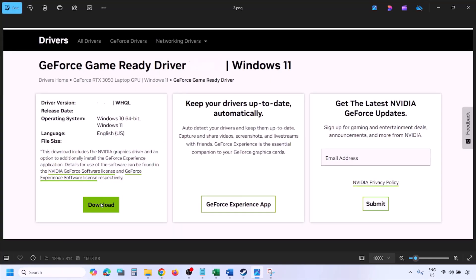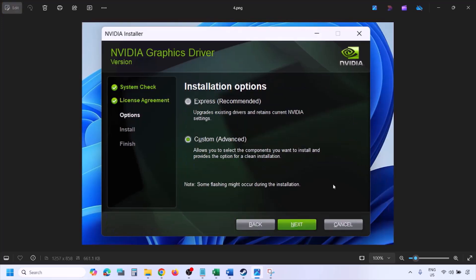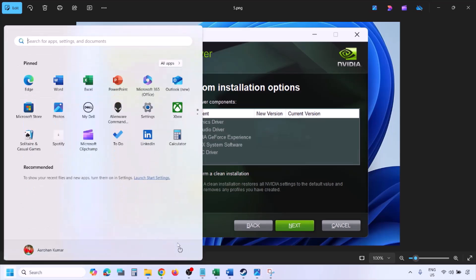Once the download is complete, run the exe file. You will see a screen — click Agree and Continue. Select the Custom option (by default Express is selected), then click Next. On the next screen, put a check on the box that says Perform a Clean Installation. Click Next and let the installation complete. Once done, restart your computer and launch the game. For AMD card users, first uninstall the current graphics driver, restart your computer, then go to the AMD website, select your graphics card, install the latest driver, restart, and launch the game.